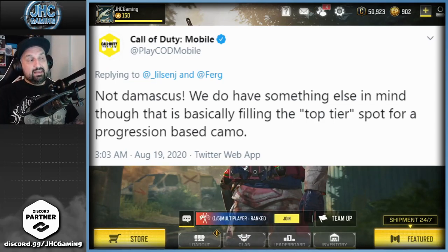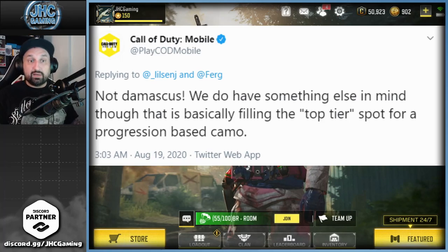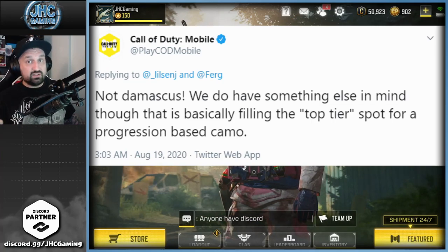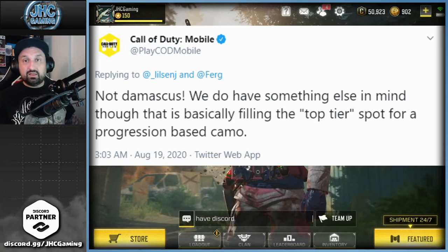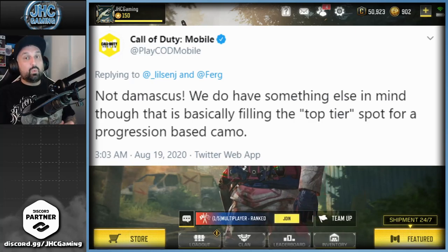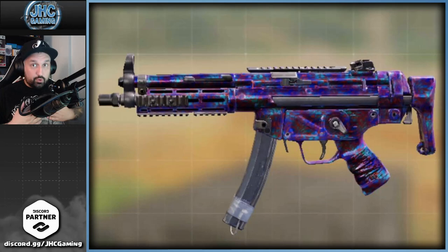They said they had something else in mind for the final top-tier camo. On Reddit, they mentioned they had a meeting — originally during the beta before the gunsmith update, Damascus was the planned final camo, but then they changed their mind and wanted to bring something different. Big surprise: they added Damascus today on Garena. Some guys were happy, some were disappointed when they learned it wasn't going to be Damascus. Apparently it's not animated and doesn't have a death effect.